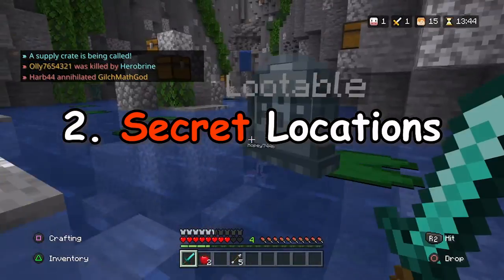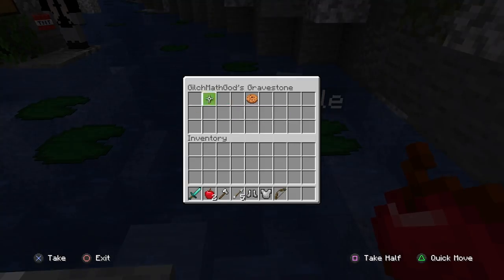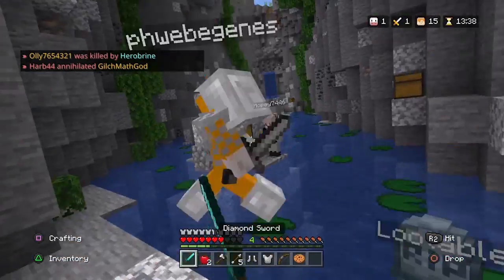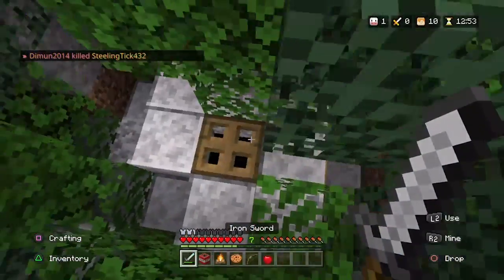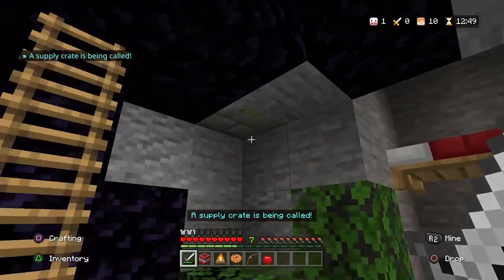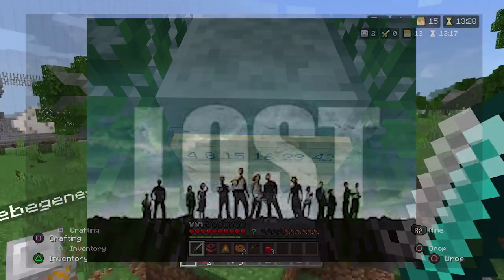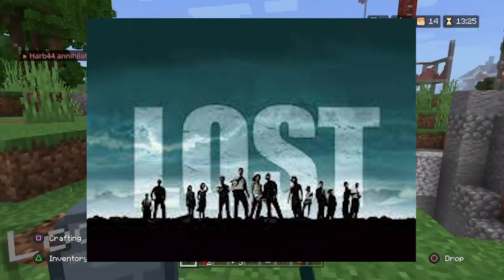Number 2: Secret Locations. SG4 is a great map for finding secret bunkers and caves. Near the crash plain, under a pile of leaves, there is a secret bunker with a tier 2 chest and a sign with a sequence of numbers. This is a reference to the popular TV show called Lost.